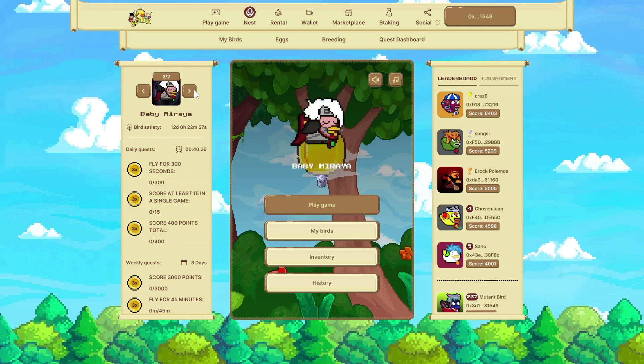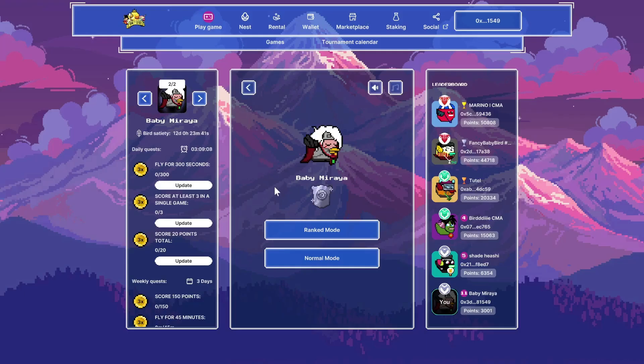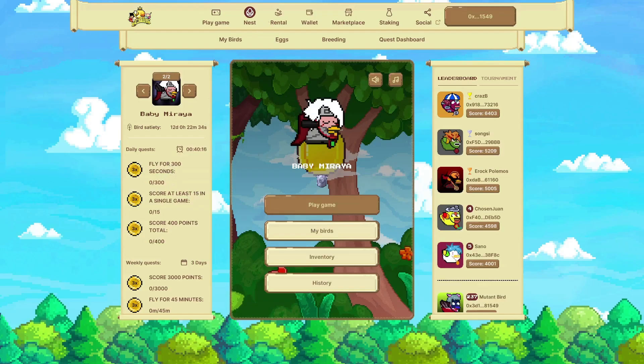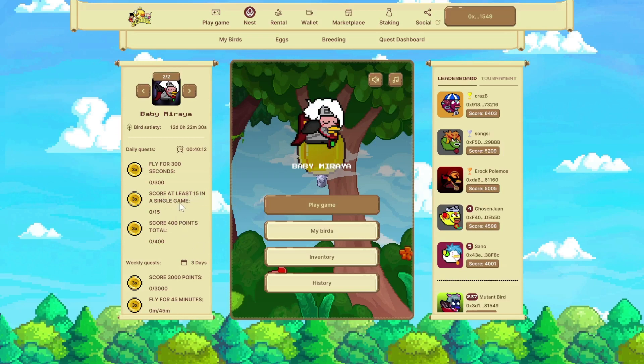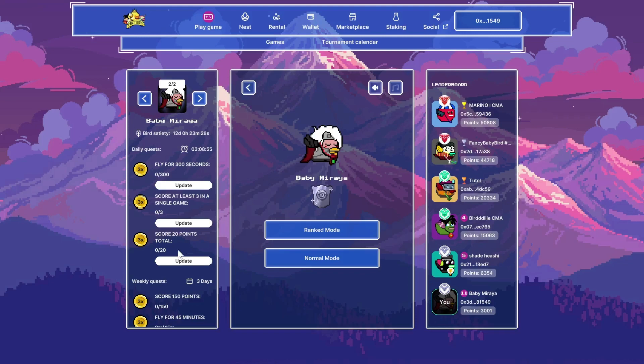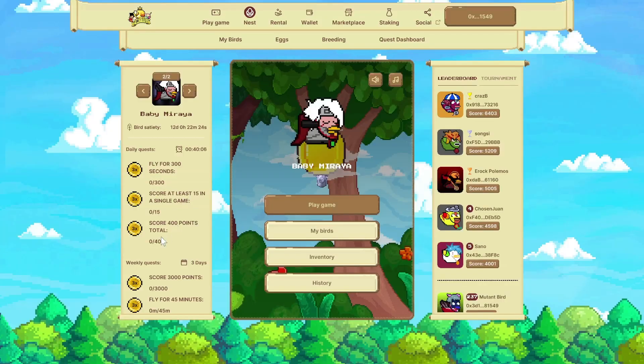But first I want to take a look at the difference between both tasks. When I look at the daily quests at Fancy Birds, I see: fly for 300 seconds, score at least 15 in a single game, and score at least — so again similar. The top one is 300 seconds, just like this one. The middle one is score at least three in a single game, and score 400 points. Score 20 points, which is quite a lot for Skywars — again in par with Fancy Birds' 400 points.